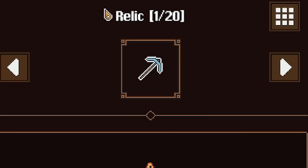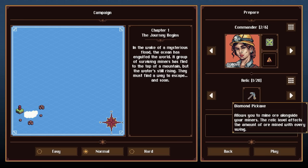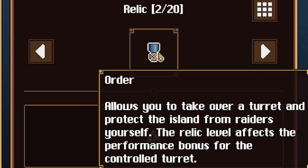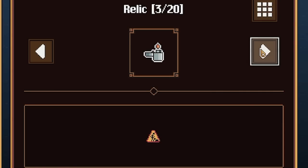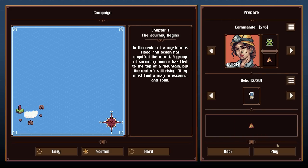We also get to pick a relic, which is like a bonus thing. The diamond pickaxe lets you mine stuff, this one lets you take over a turret and protect you - there are raiders apparently. We can also set things on fire with one of them. We'll go for that one.